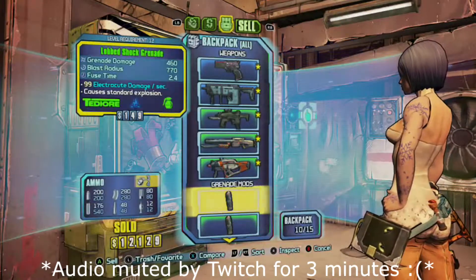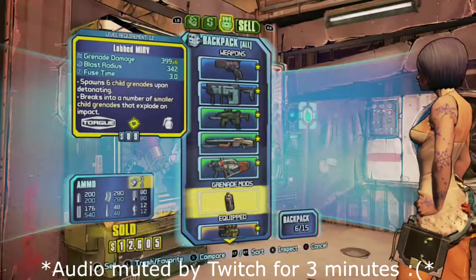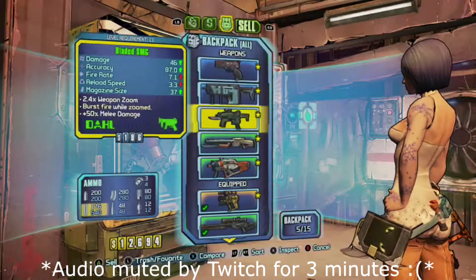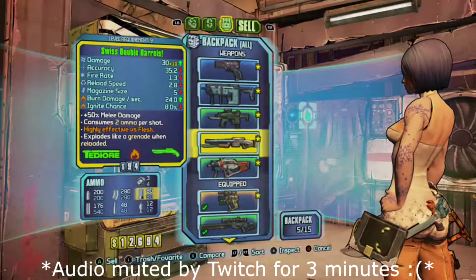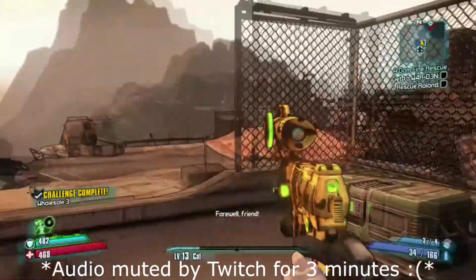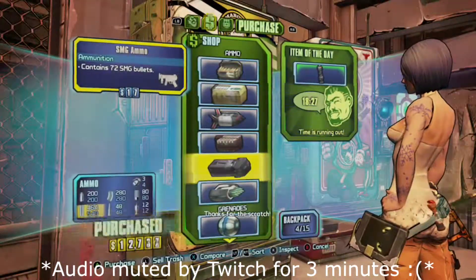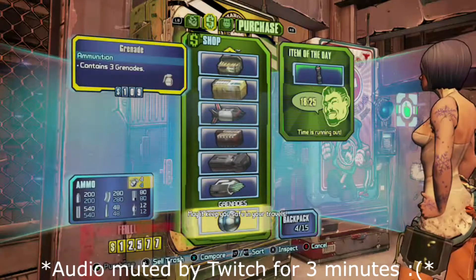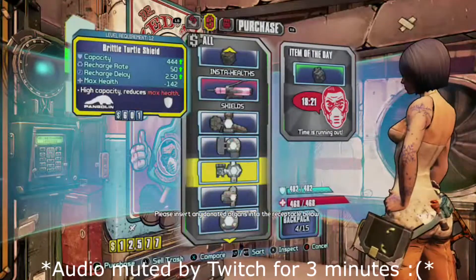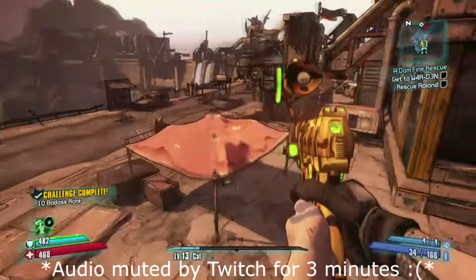Getting rid of the things I'm not using — that can go, that can go, not using that either, so we'll get rid of that. Ammo up, get those nades. Just make sure we're not missing anything in here — nothing worth worrying about. Right, let's do it.